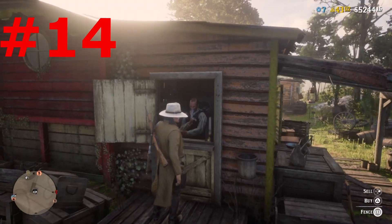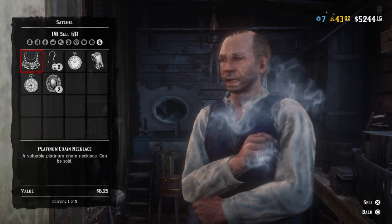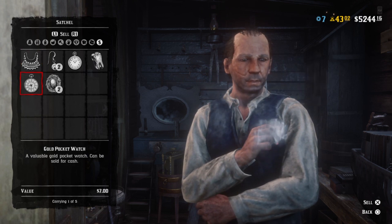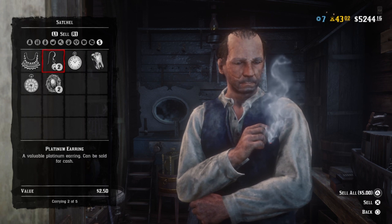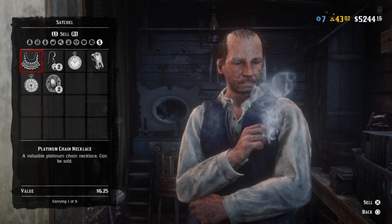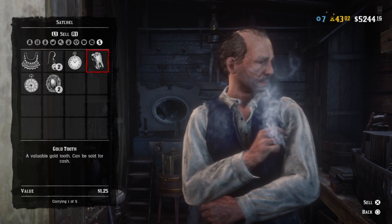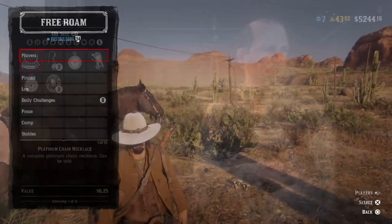Number fourteen: they tweaked the prices for valuables and made them sell for a lot more. The Platinum Pocket Watch used to get you like $3 or $4; now you get about $8 per watch. You can look up locations of jewelry and get a pretty penny for finding it now. This update has raised the prices for valuables a good bit.